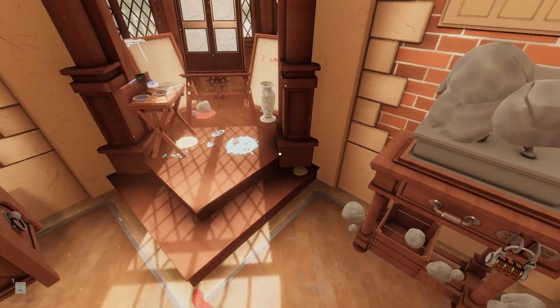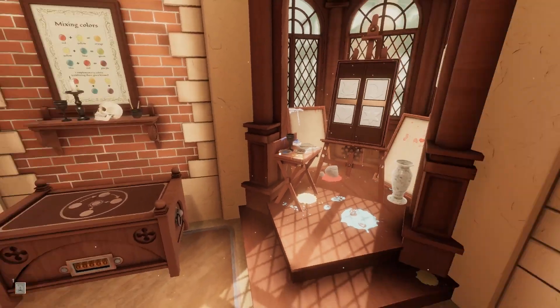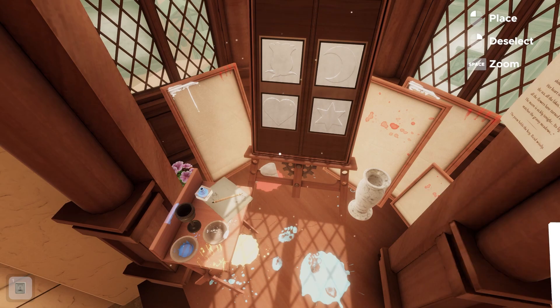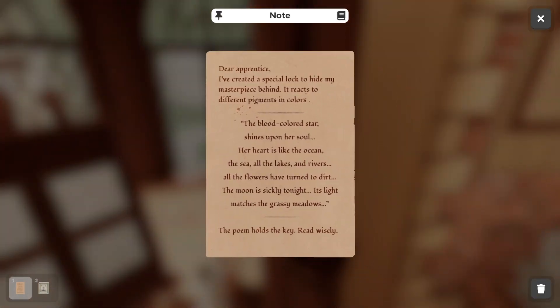I have a three-combination lock. Is this not for this? Maybe not. There's a note: 'Dear Apprentice, I've created a special lock to hide my masterpiece behind. It reacts to different pigments and colors. The blood-colored star shines upon her soul. Her heart is like the ocean, the sea, all the lakes and rivers. All the flowers have turned to dirt. The moon is sickly tonight, its light matches the grassy meadows. The poem holds a key. Read wisely.' Blood-colored star is red. Her heart is like the ocean, so blue. All the flowers have turned to dirt, so brown. And then the moon would be green.